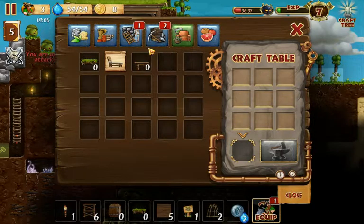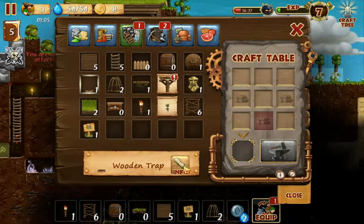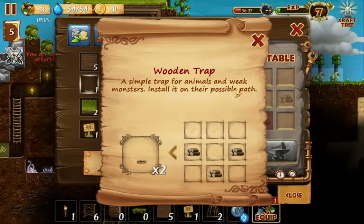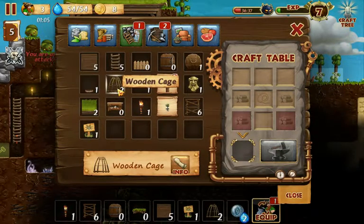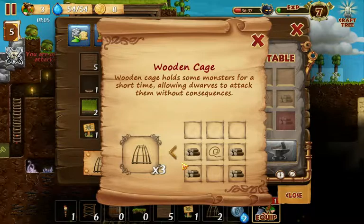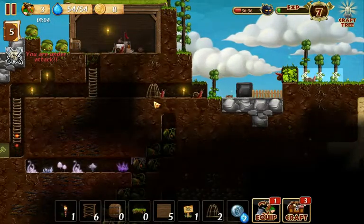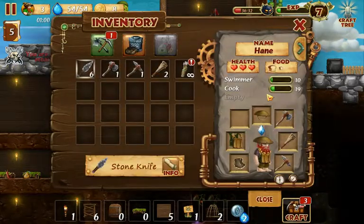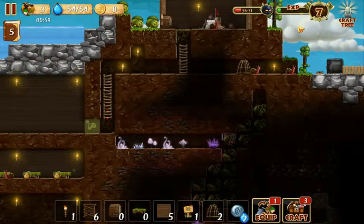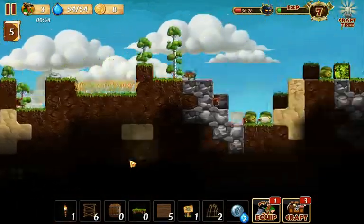Traps — I think it only stops trolls, I never really had it stop anything else. The cage is the one that works the best — it holds them for a short time and you can attack whatever's inside while they can't hit you back. You can use this if you like, but if you have your dwarves armored up really well with lots of weapons and armor, you should be okay.